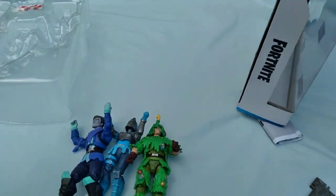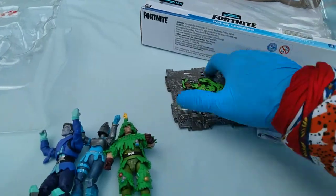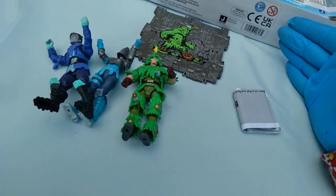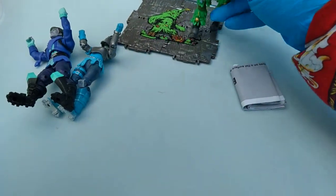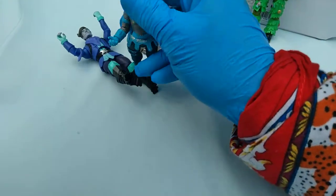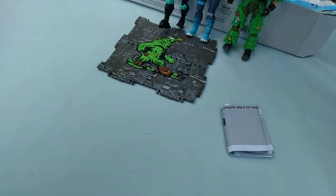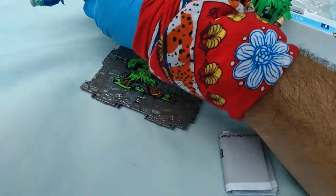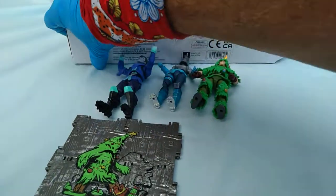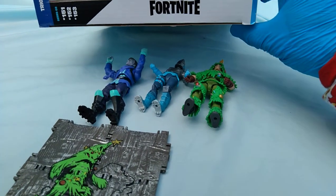Look at this — 'Trio Mode Series Three.' This is like series eight or nine as far as regular figures go, but they've been pumping them out so fast. The point is they adopted what's called rolling stock in the industry instead of series-by-series, wave-by-wave — like how Hot Wheels does it. That's fine, but they're throwing us a weird loop here. Why does it say 'Series Three'? I'm assuming it means the third trio pack. It shouldn't say 'series' — it's just Trio Mode number three.